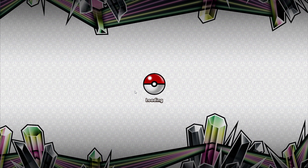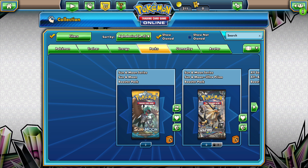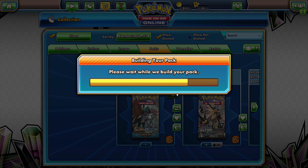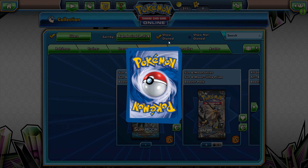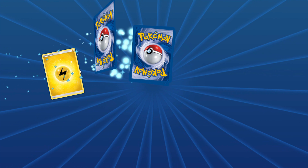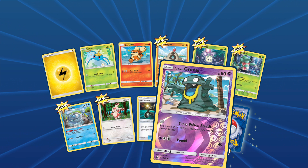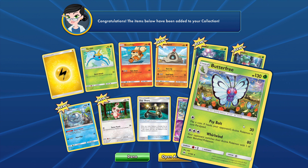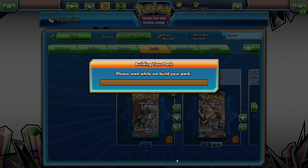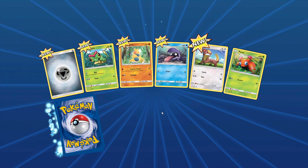We'll open those packs soon enough. I'm going to add another 10 codes first, so I'll be right back. Okay ladies and gentlemen, we are back and we've entered another 10 codes. We have a shiny Lucario, a Latios, a shiny Serena, a Sanchu, a shiny Tapu Bulu, and then let's see — we have a Breakpoint.